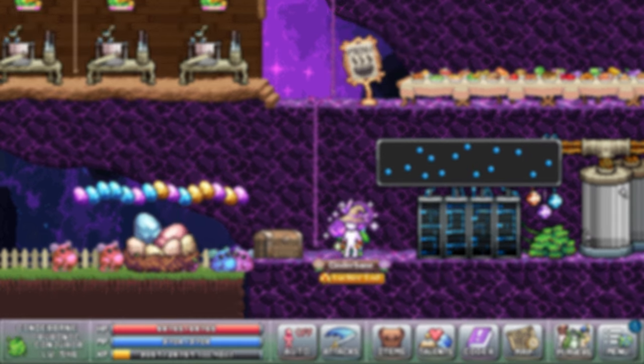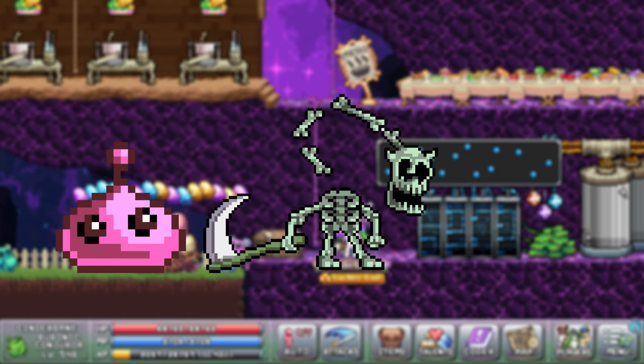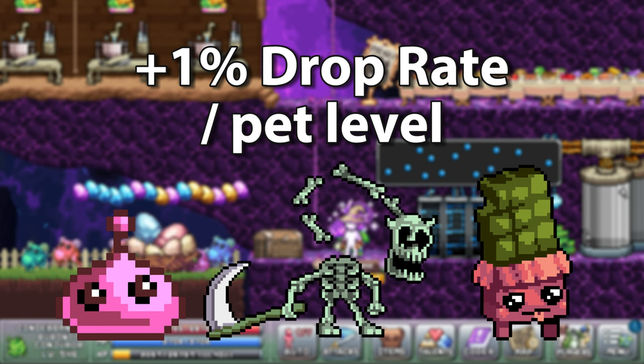There are currently three shiny pets in the game that you can unlock and level up that give drop rate: the slime, the silobone, and the choxy. They all give plus 1% drop rate per level.